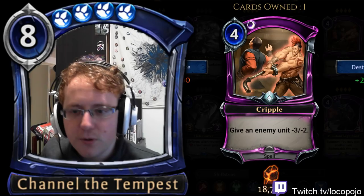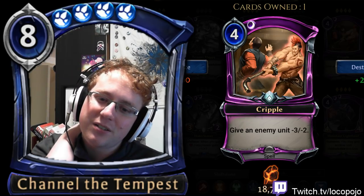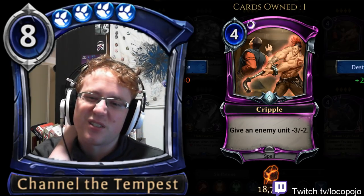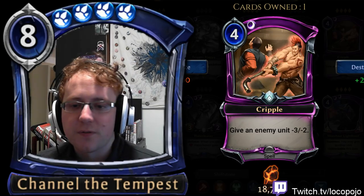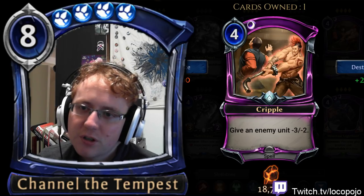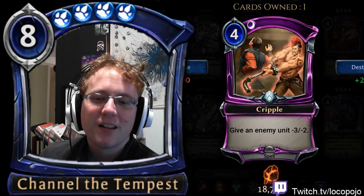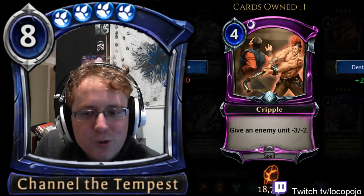Cripple: give an enemy unit negative three/negative two. I don't even like this card in draft, and it's not playable in ranked by any means. In draft, it's just good enough removal to pick up if you don't see a really good unit. You should not value it over units. It's best saved for anything with two health, because crippling something with more health will just become a threat again later. It's a reasonable draft card only because it's removal, but it's pretty bad removal.